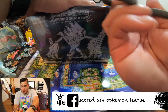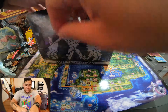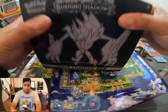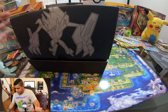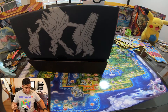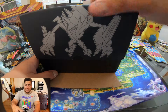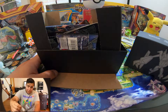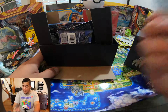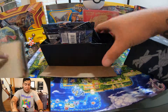So let's start with the Sun and Moon Burning Shadows Elite Trainer Box. Let's open these to see what we get. Love opening boxes — so much fun! The player's guide goes to the side next to the other player's guides. The box is pretty nice because you can keep your cards neat, and it comes with card sleeves which is amazing.